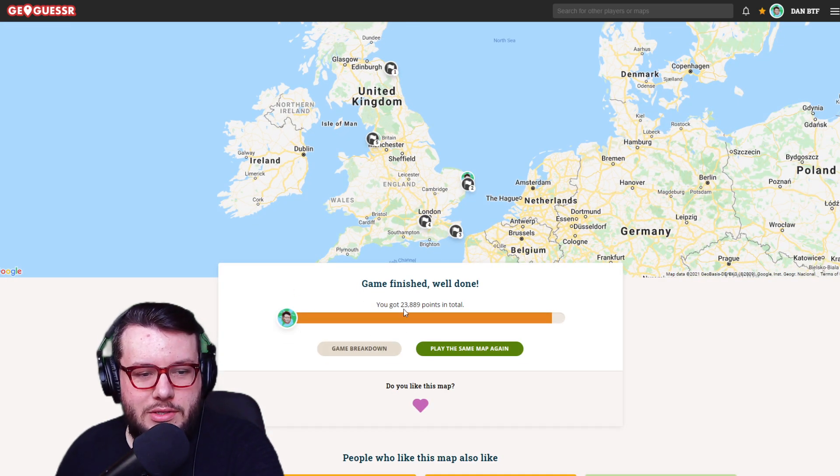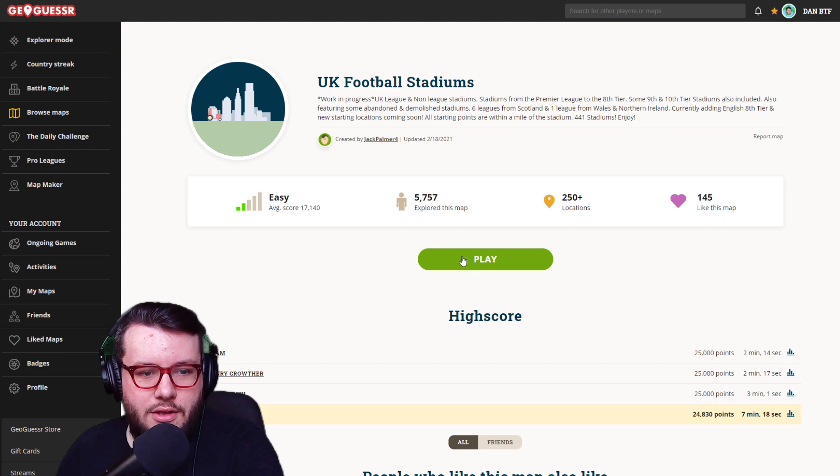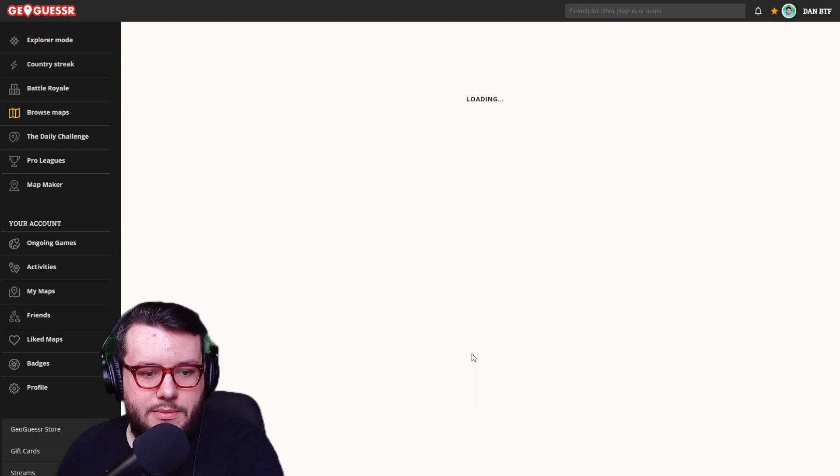We end that first game with 23,889 points. Game breakdown: we had 5,000, 4,000, 5,000, 4,800, and another 4,800. A pretty solid run. If your club came up, obviously let me know. Let's go for another run on this UK stadiums map.